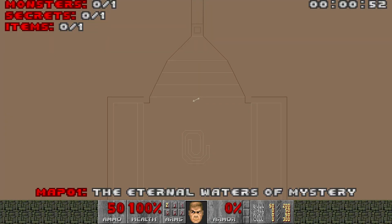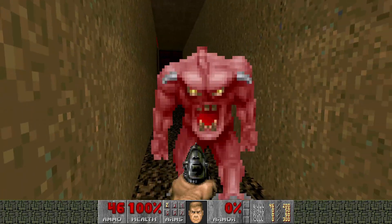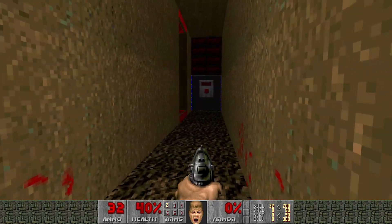The gimmick here is whatever map you're on equals how many monsters there are. So map one is one monster, and so on. The first monster you deal with when you go down here is one of these guys. Shoot him up or he bites you. All right, we got him.